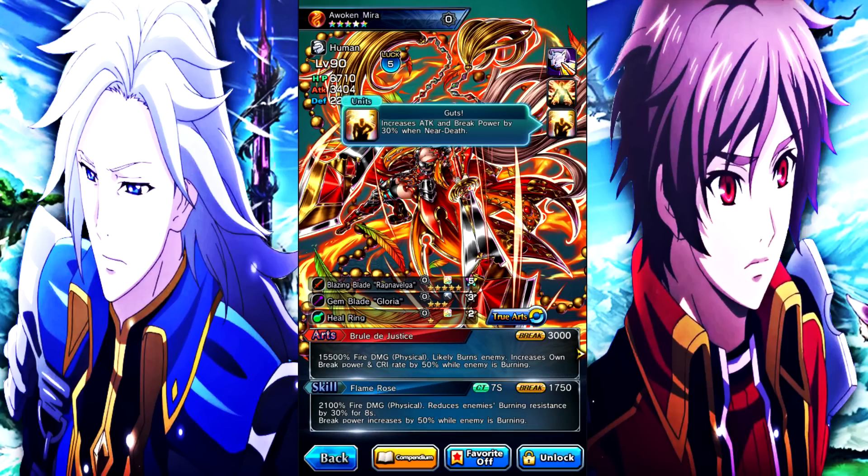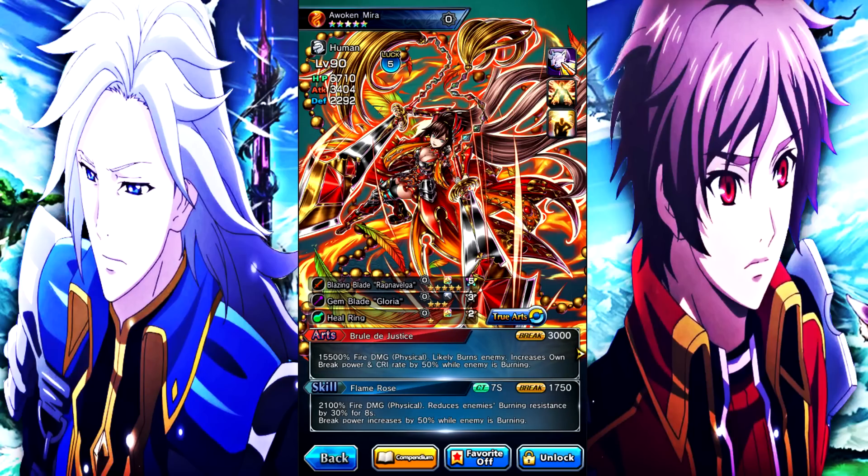Next is Guts - her other ability increases attack and break power by 30% when near death. That's actually not bad at all, because whenever she gets near death the first time she'll revive herself via Phoenix EX, so you don't really need to worry about that. It works out perfectly.